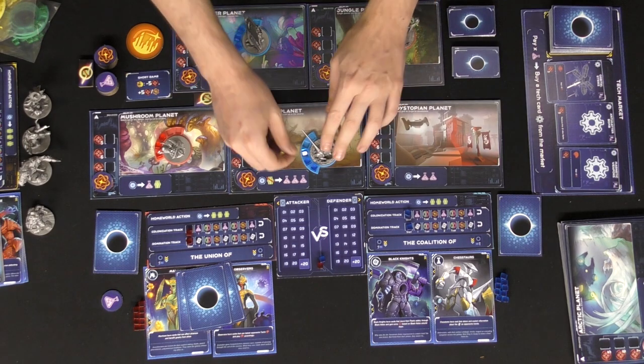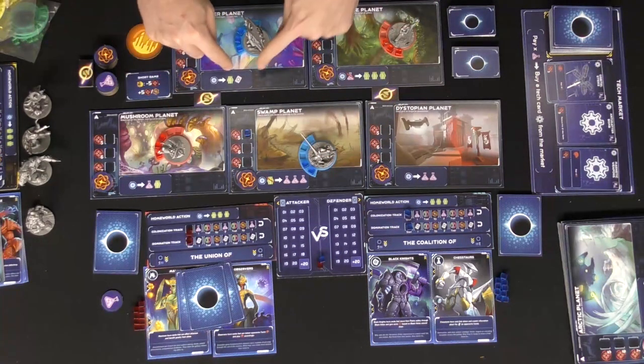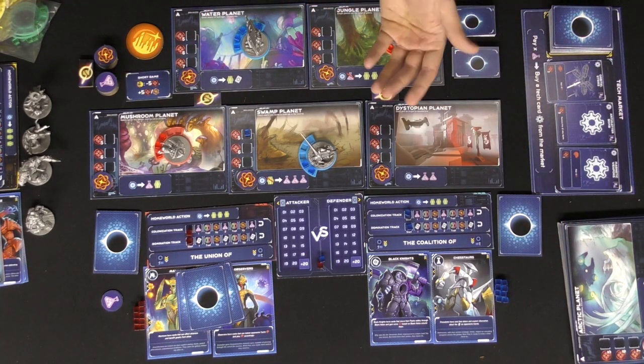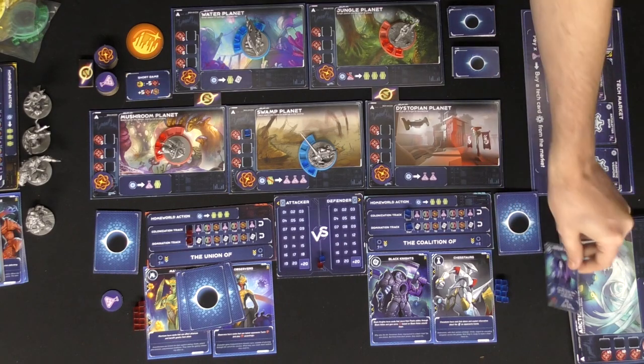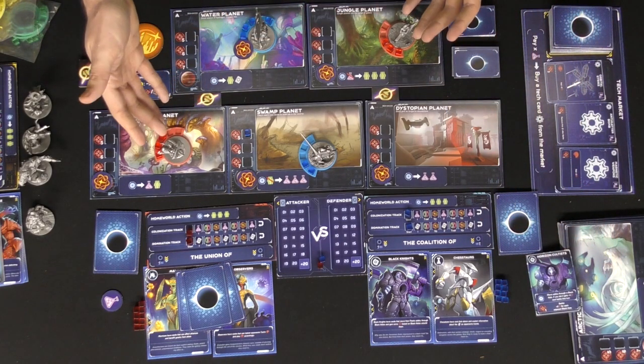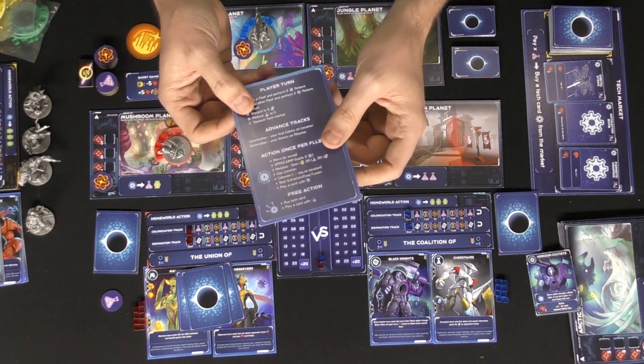That's the basic idea of the game: choose a fleet, take two actions per faction — for example, take a location action, gain a population, draw a card, and try to grab that extraction marker. Then move on to the next player. At the end of a turn there are a couple of things to note.